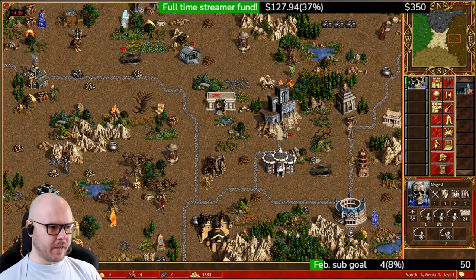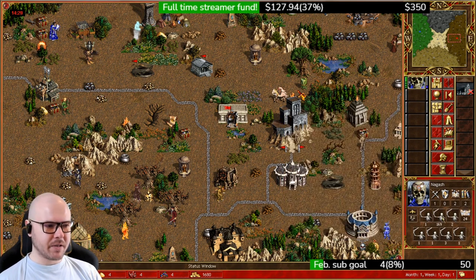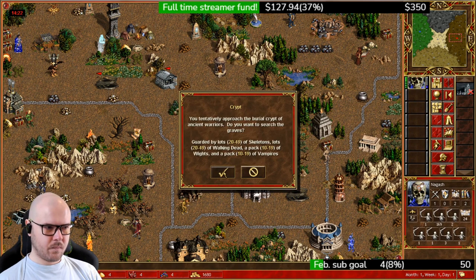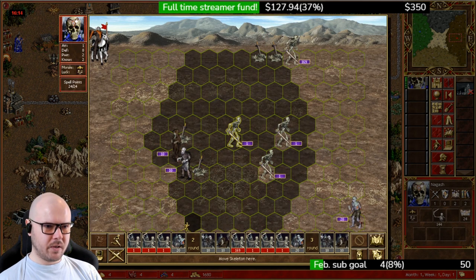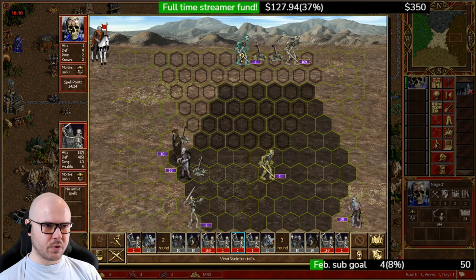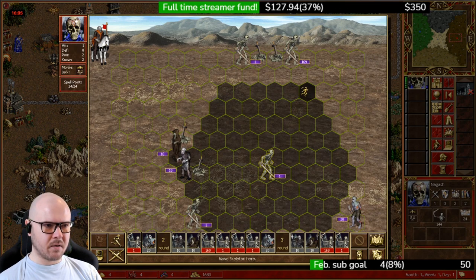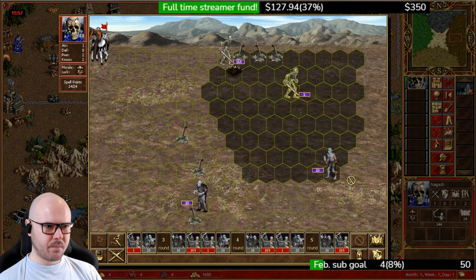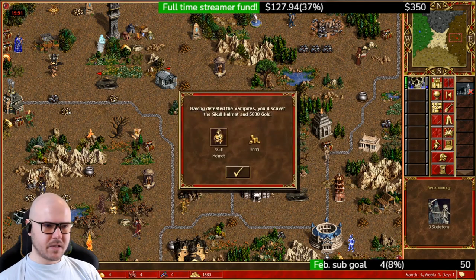Size 4 works the same way basically. The only difference is you want more skeletons — around 170 — to be able to one-shot the vampires. We bait the skeletons to come forward, kill them, move down, move up, make sure you're within range of the whites, then the stack moves one hex to the left of the far right directly below the main stack. Pick off the whites, the stack moves, pick off the vamps and the zombies. That's it — that's how you do it.